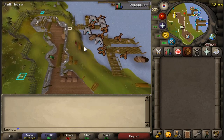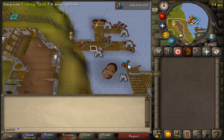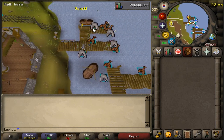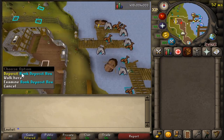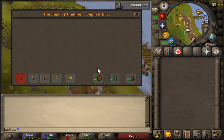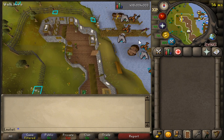Here we are. Here are the spots. There are locations marked for sharks and locations marked for the lobster areas. We'll be fishing on this platform to the north. And whenever we get a full inventory, we can use this bank deposit box over here to quickly deposit all of the raw shark that we've caught.